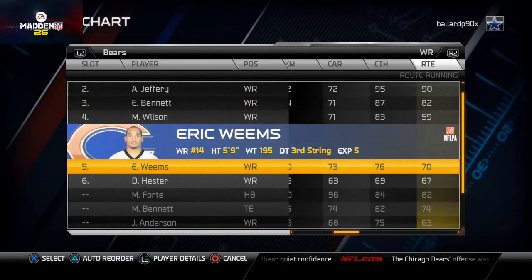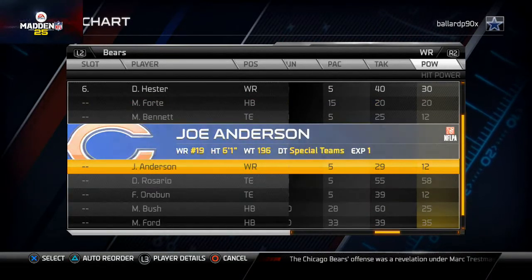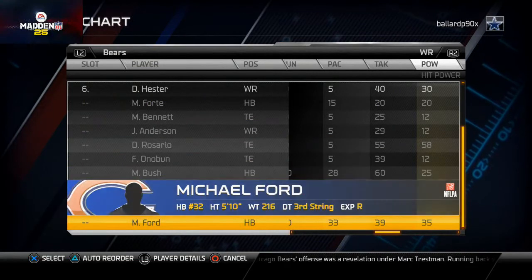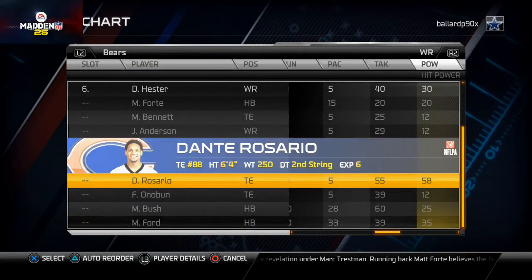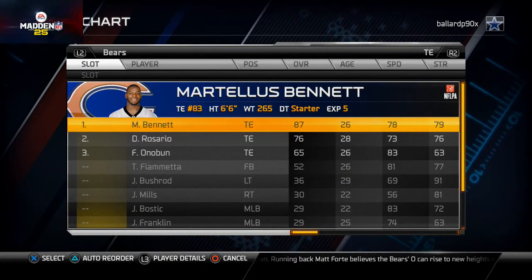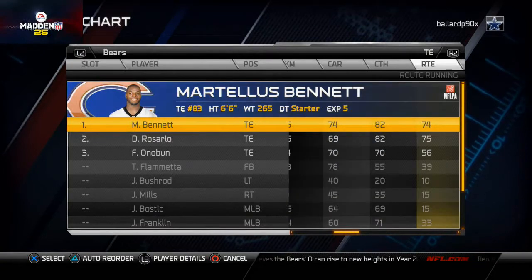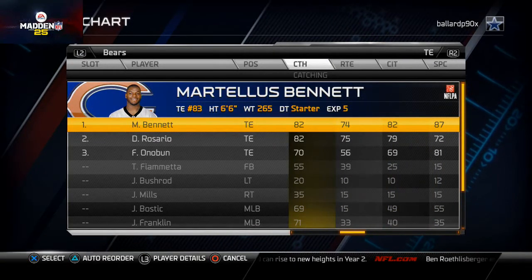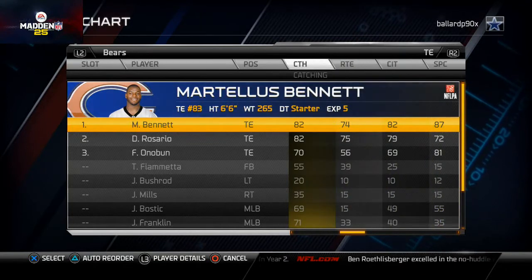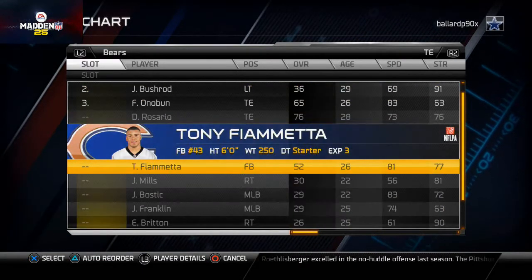We talked about the five wide receiver spot and how we like to put a guy with good hit power and tackling there. Dante Rosario has pretty good hit power and pretty good tackling, so we're going to set him in that five slot. At tight end it's really a no-brainer — Martellus Bennett is phenomenal. He brings great catching, catch in traffic, and spectacular catch ability. Remember, we like to put tackles at the backup tight end for the kickoff return team.